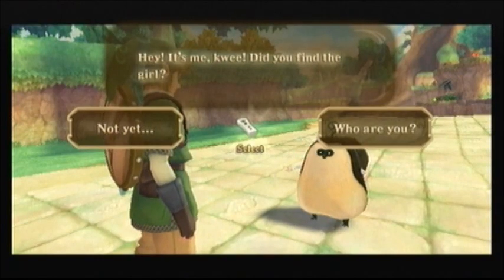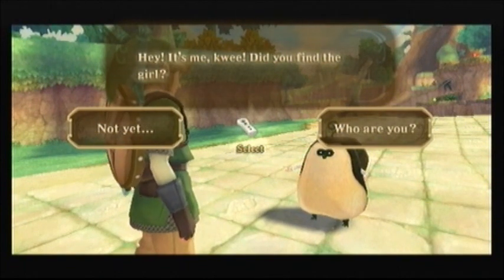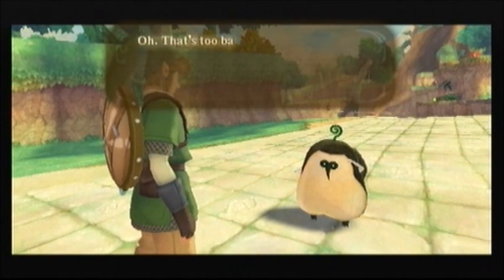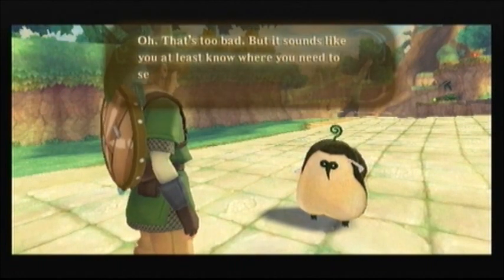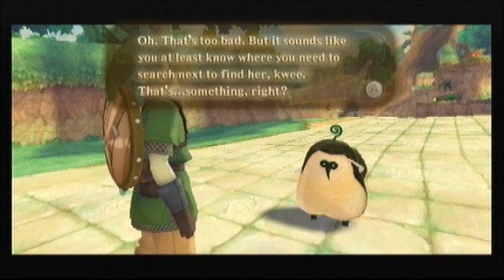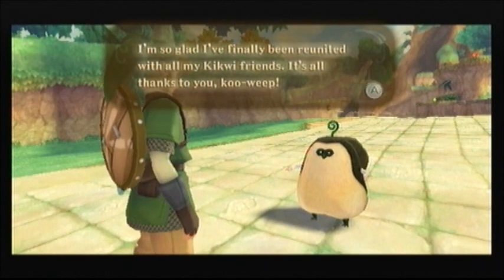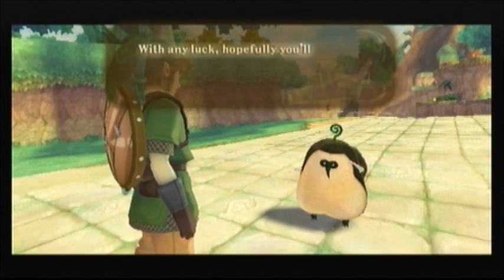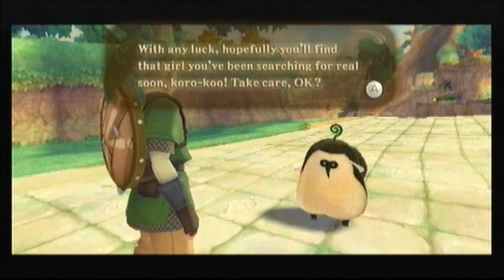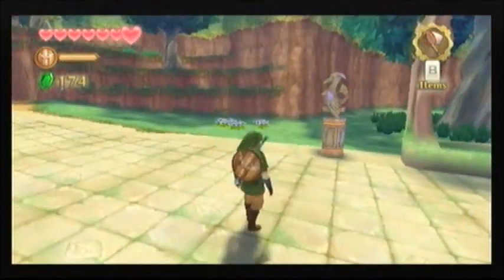Oh wait, there's a bit of a cutscene — alright. A Kiwi bird character appears: 'Did you find the girl? Not yet. Oh, that's too bad. But it sounds like you at least know where you need to search next to find her — that's something, right? I'm so glad I've finally been reunited with all my Kiwi friends. With any luck, hopefully you'll find that girl you've been searching for real soon. Take care.' And that's it — that's all I extended this video for.